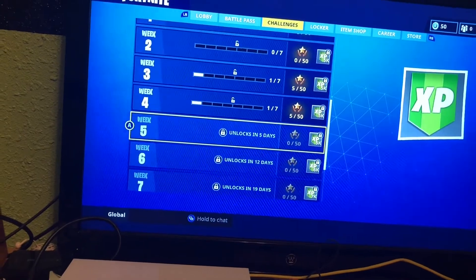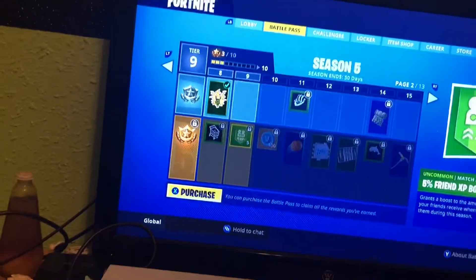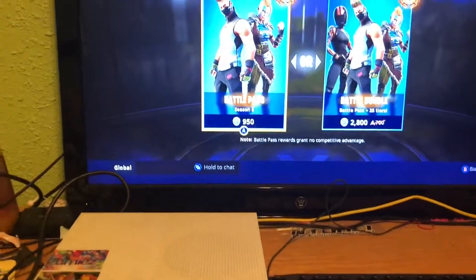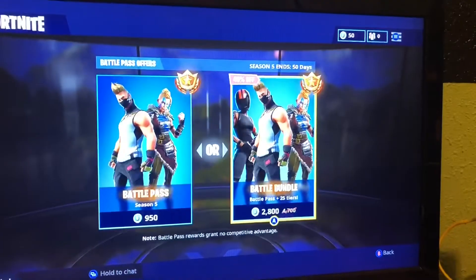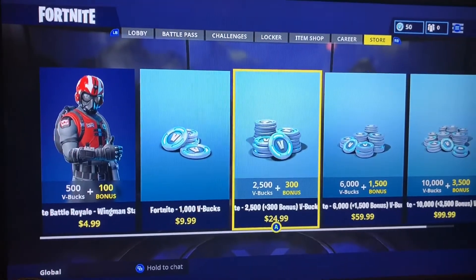You're going to look at them for a second — see how the battle pass, nothing — make sure you don't have it because if you do it'll be bad. Then you got to press X, or square, whatever you're on. You want to go over here because you want the extra 25 tiers, so you're going to click A, press X, and you're going to buy some V-Bucks.